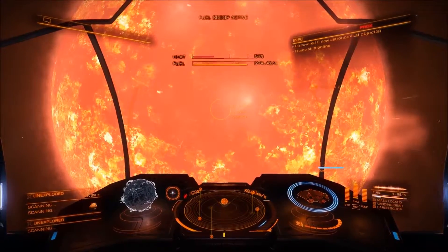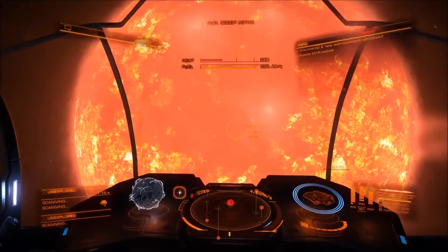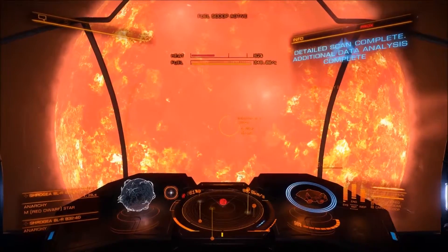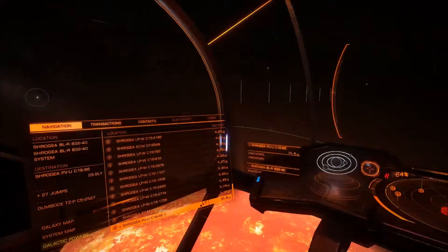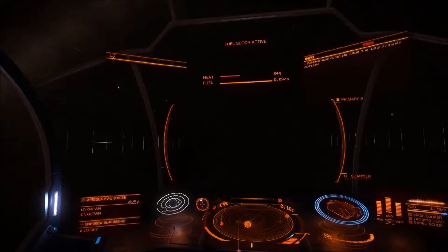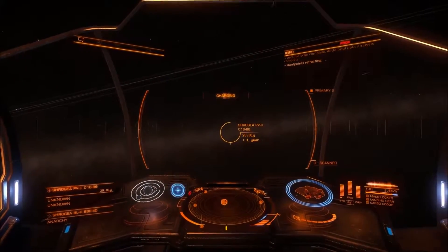It's also best to do a detailed scan as soon as you pop into a system, because if you're chatting away like I am, you sometimes forget. Right, off to the next one — fuel scoop disengaged, frameshift drive charging.